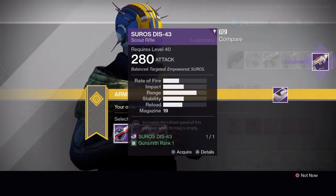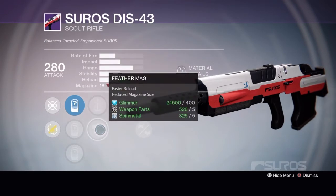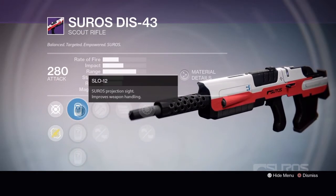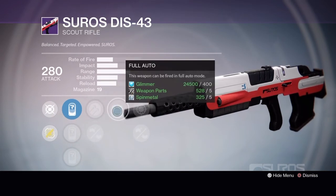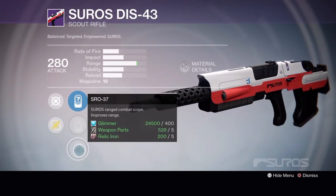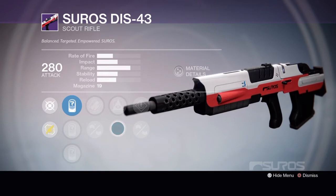The last is the Suros DIS-43 Scout Rifle. Tier 1 has SLO-12, SPO-28, SPO-57 scopes, Perfect Balance or Feather Mag, Spray and Play, Lightweight or Smallbore. Tier 2 has SLO-12, SPO-28, and SRO-37 scopes, Hammer Forged, Appended Mag, Full Auto, Snapshot, and Hand Laid Stock. Tier 3 has SLO-12, SPO-28, SRO-37, Fitted Stock or Feather Mag, Hiting Hand, and Speed Reload or Smallbore. This one is a toss-up between Tier 2 and Tier 3.